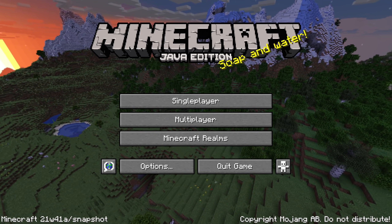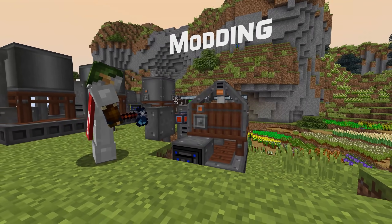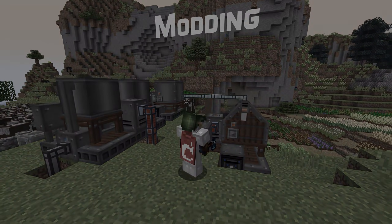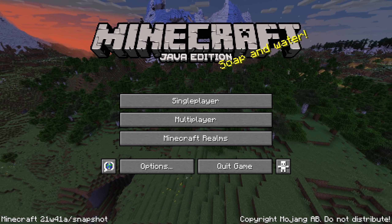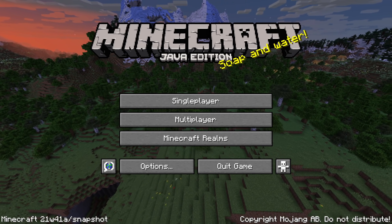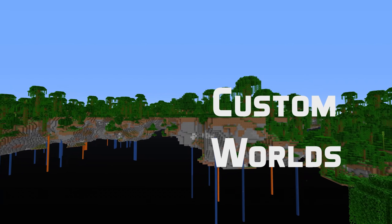Almost all of it is focused on custom worlds this time around, but let's start with one other change concerning the server jar. Maybe this is interesting if you deal with servers or modding. The server jar file is now signed and can be verified offline without the need for a separate manifest hash. And that leaves only custom world changes so let's get into it.